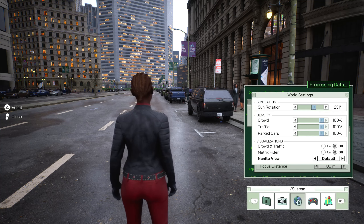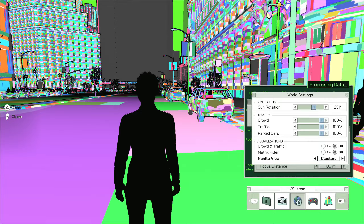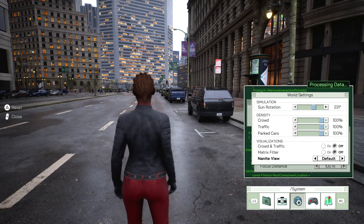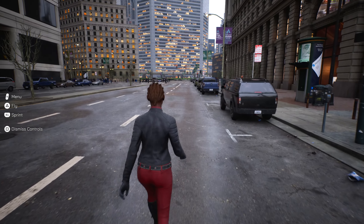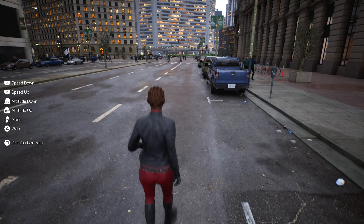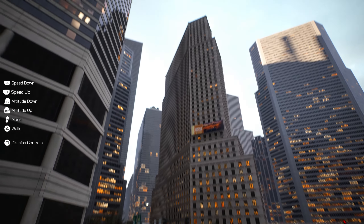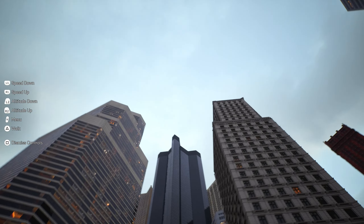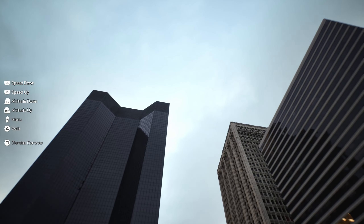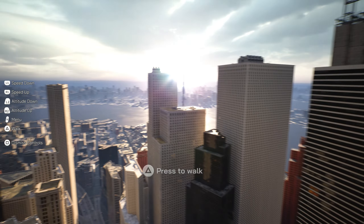From the options menu you can do a couple of neat things. One being changing the angle of the sun — I thought this was pretty neat. You can check the shadows and the lighting on the world at all angles of the sun. It's not very useful I guess, but it is a neat little feature that they put in to just show off. And then you can change how dense the crowd is in the streets.